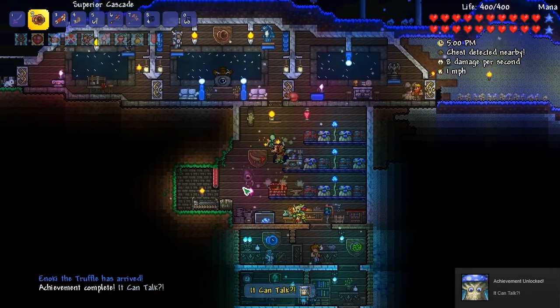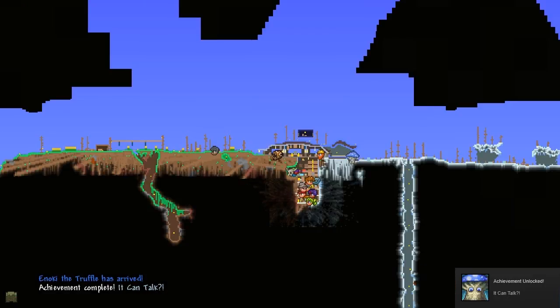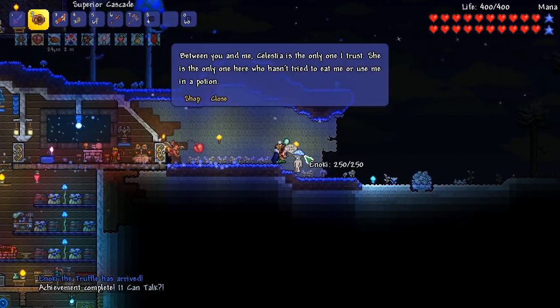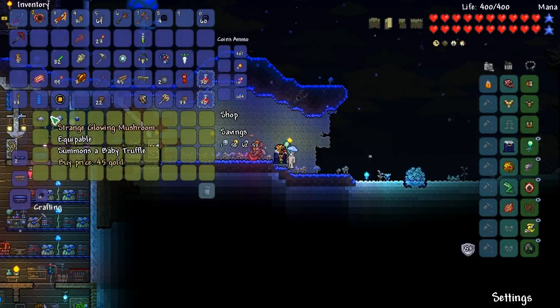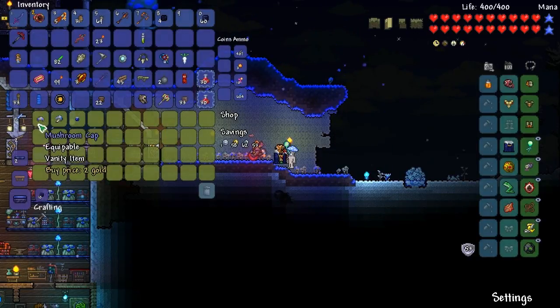Oh wait - he's here! We gotta talk to him, that's really creepy. Let's see how much everything costs. He says 'between you and me, Celestia is the only one I trust - she's the one here who hasn't tried to eat me or use me in a potion.' Oh my god, he doesn't even sell the Mushroom Spear yet - I forgot!